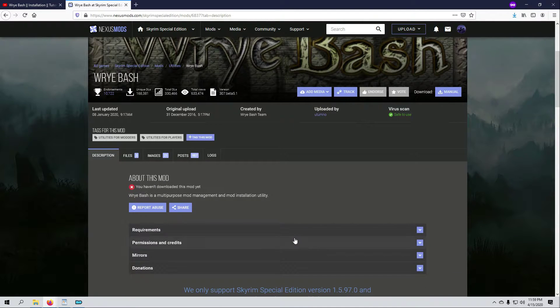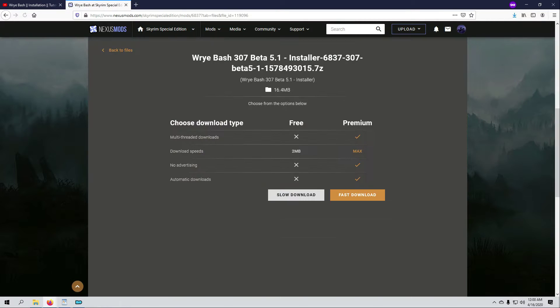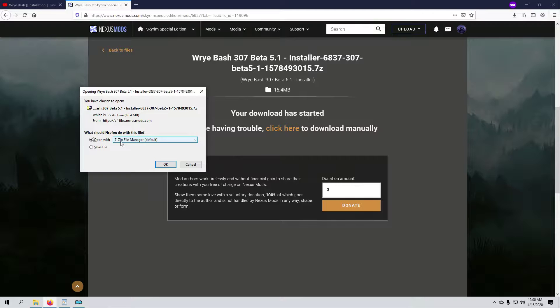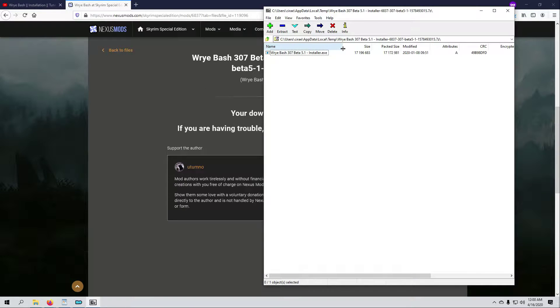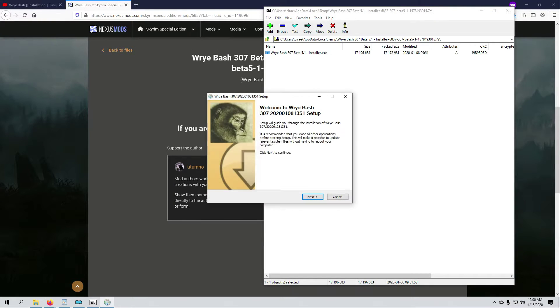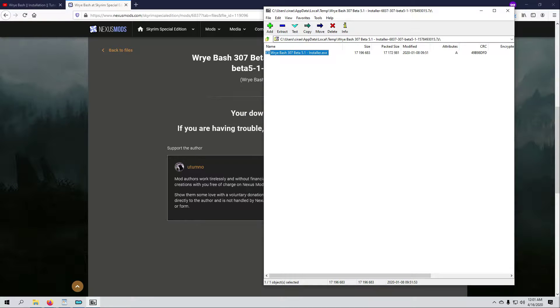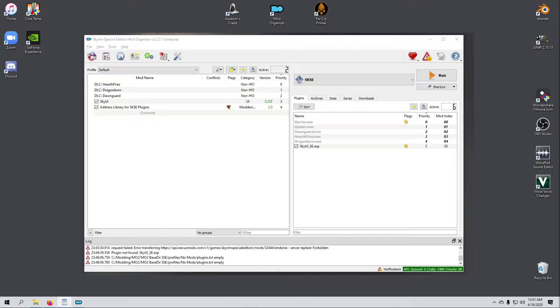I follow Michael's link to the Wrye Bash page on Nexus, go to the Files tab, and hit manual download for the installer version as he recommends. I select the slow download button since I'm not a premium member, choose to open it with 7-Zip, and the 7-Zip window opens once the download completes. I double-click the installer file, the setup wizard opens, and following Michael's guide I leave the default boxes ticked, confirm the SSE game path, click Next a couple of times, leave the defaults on the last page, and select Install. When it's done I close everything out and head back to MO2.